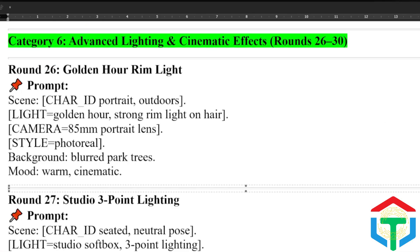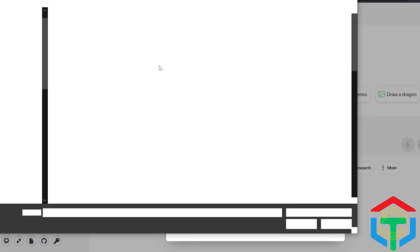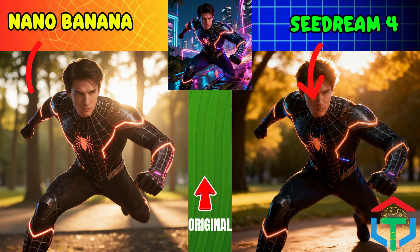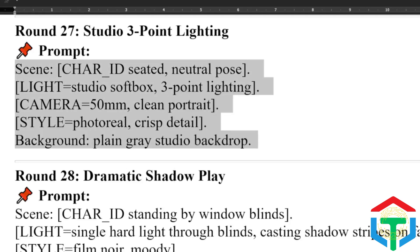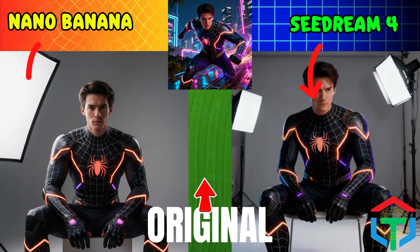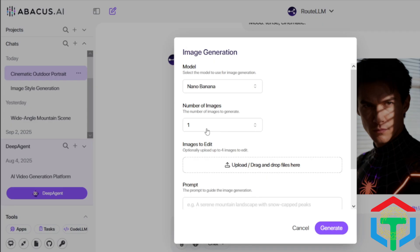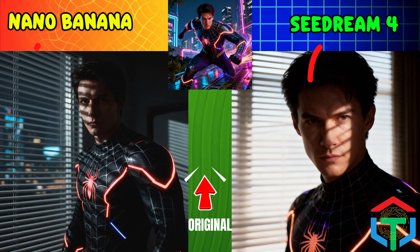Now it's time for the final challenge: advanced lighting and cinematic effects. This one's going to look like Hollywood. First up: golden hour rim lighting. Can they recreate that cinematic glow? Seedream delivers subtle, natural golden tones. Nano Banana pushes stronger, more dramatic color grading. Which one feels like a real golden hour shot? Round 27: the professional studio look — bread and butter for photographers. Seedream nails soft shadows and balanced highlights. Nano Banana adds extra contrast, almost fashion magazine style. Which studio portrait do you prefer? Round 28: high contrast dramatic shadows — perfect for moody storytelling. Seedream keeps shadows sharp and realistic. Nano Banana stylizes the mood into a full noir scene. Who wins the shadow play?